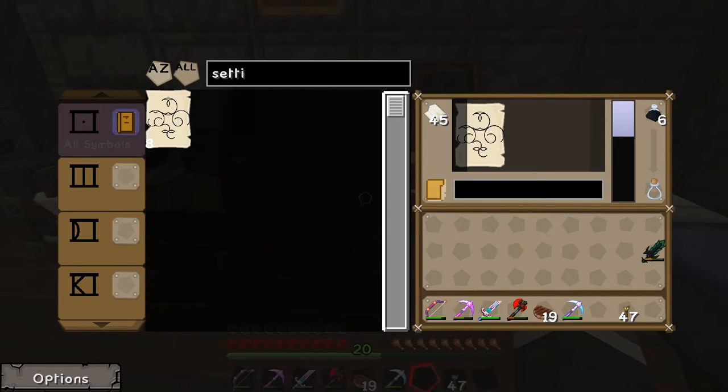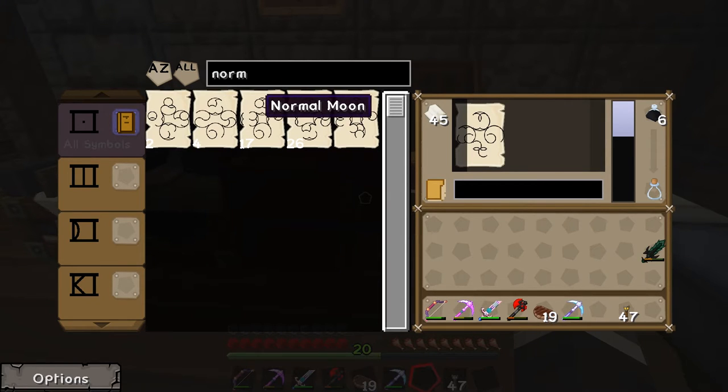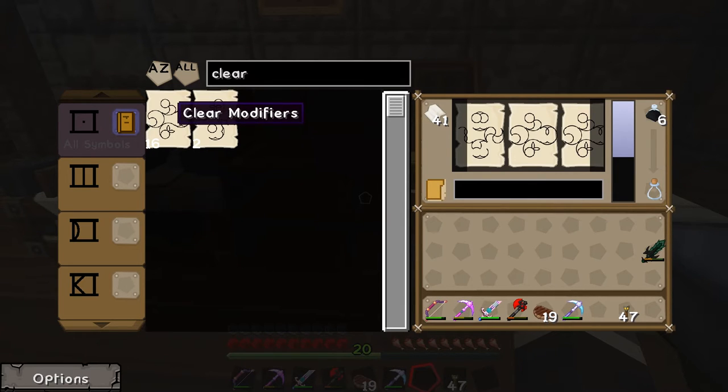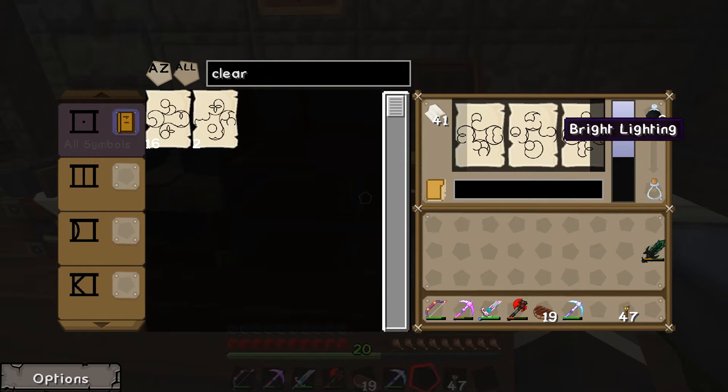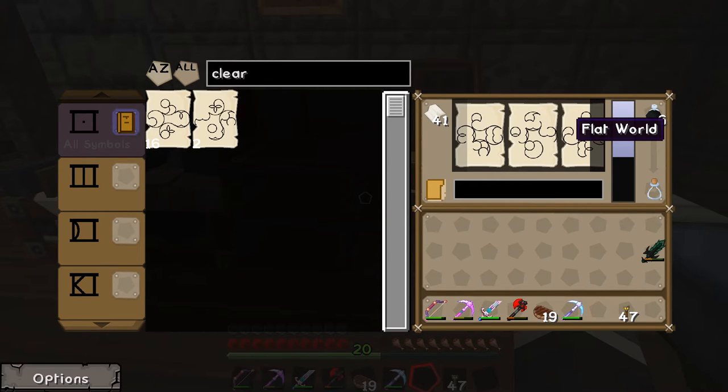Then we want normal moon, which is just getting the moon in the right place. Then normal stars. Then clear modifiers — I'm going to put that in twice. Let me count the pages: one, two, three... sixteen. I'm going to leave it at 16. Supposedly putting in more clear modifiers removes any bad effects. I've seen worlds made with no bad effects at 16 pages, so we're going to try running with that.